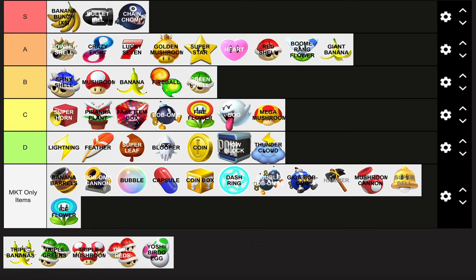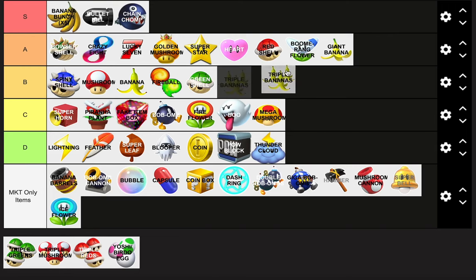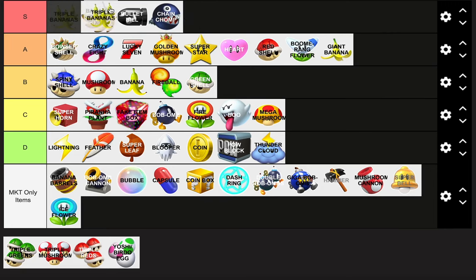Triple Banana — same thing as the Banana Bunch but only three. That's like Giant Banana range. I can put it in S tier. These two are pretty much alike — more defensive. The Bullet Bill is invincible and so is the Chain Chomp unless it gets broken off. The Bullet Bill kicks in when you're very far behind, same with Chain Chomp. The Bullet Bill stops whether you're in third, fourth, or sixth. Keep it there.